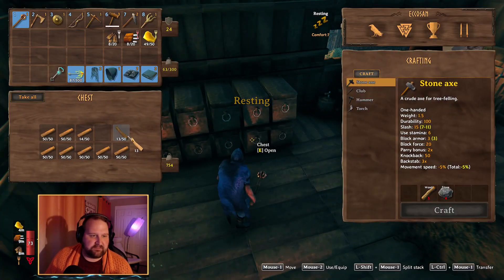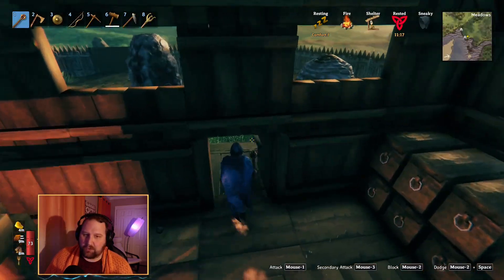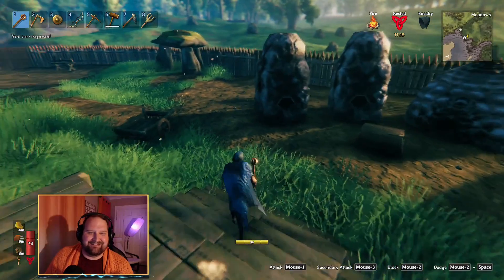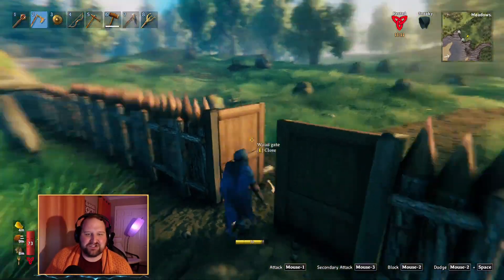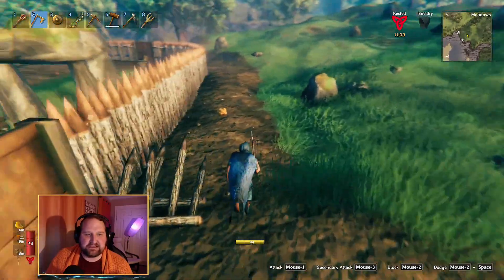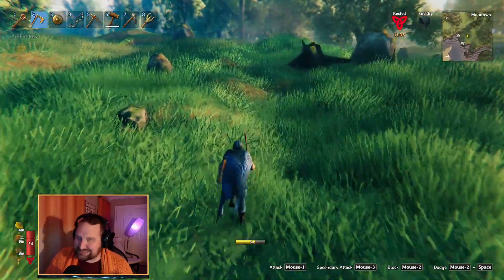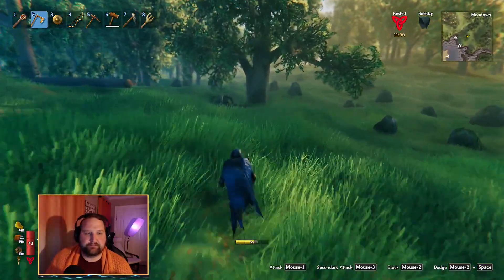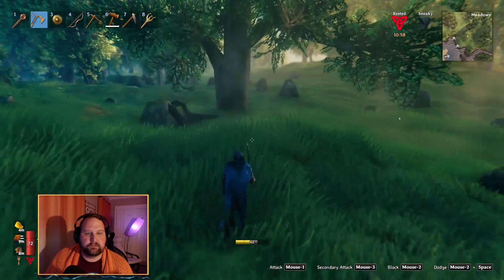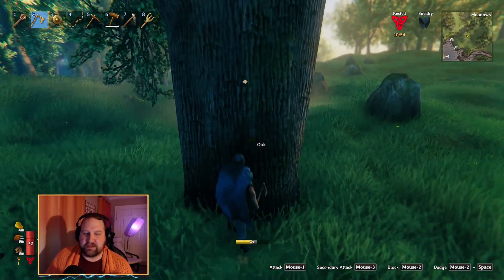First things first — fine wood. I need fine wood, so that is our first action of the day, let's get to it. You can do it, put your back into it. This oak tree should have fine wood. Let's try not to get sidetracked with other things.